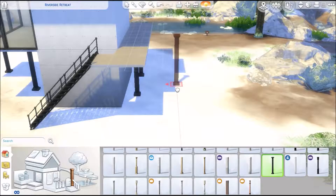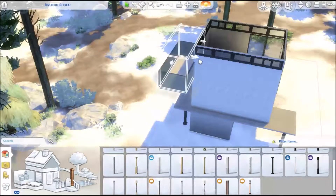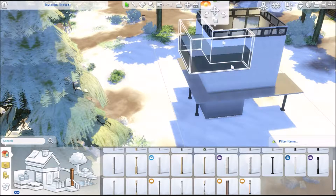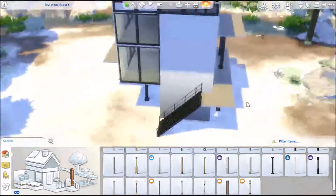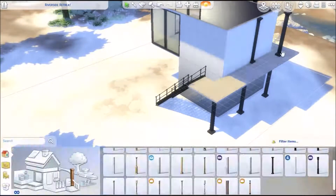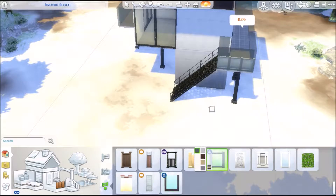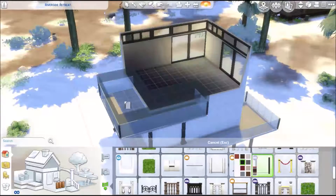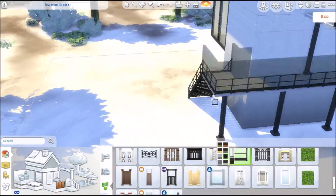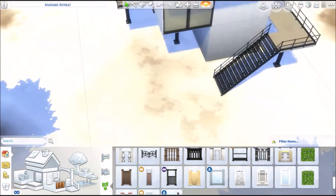I was looking at different speed builds trying to get some ideas — not for this one — and I saw a cute cabin and thought, 'Oh, this looks so cute.' There are several things added a little later. I'm getting very frustrated that we don't have stilted buildings yet. You can make them yourself, but it's really annoying. I hope Sims — EA — gives us what we want.